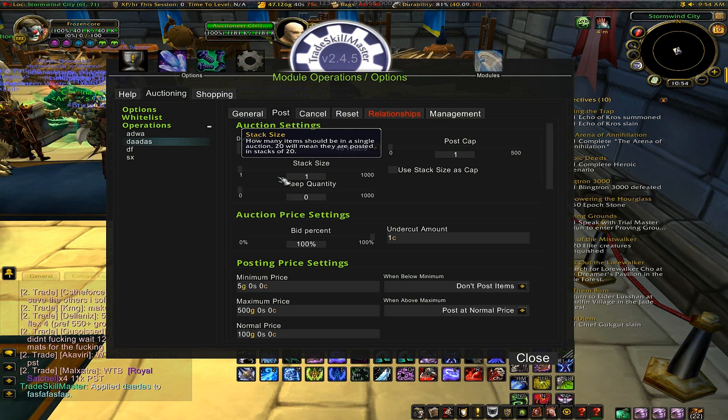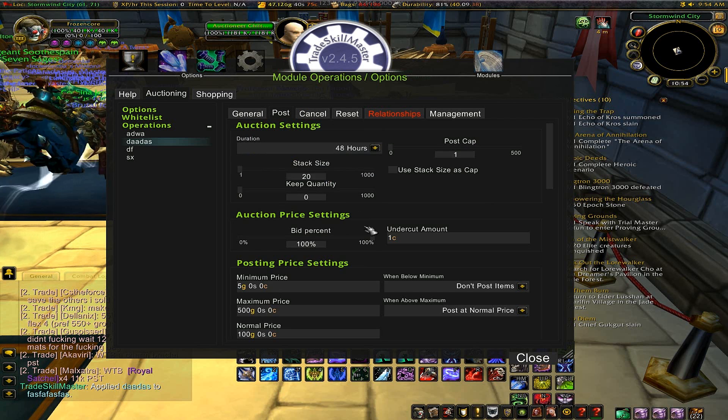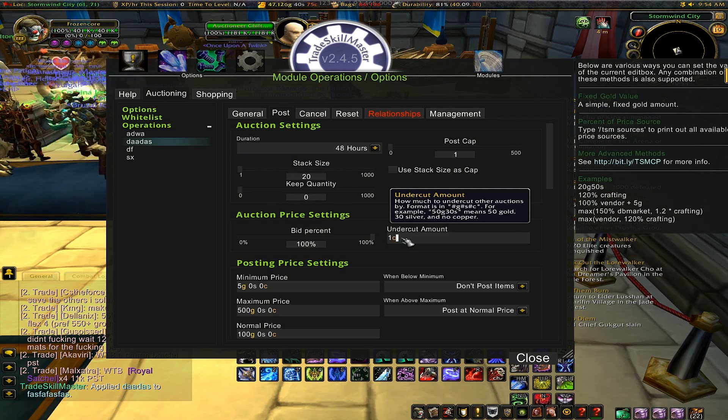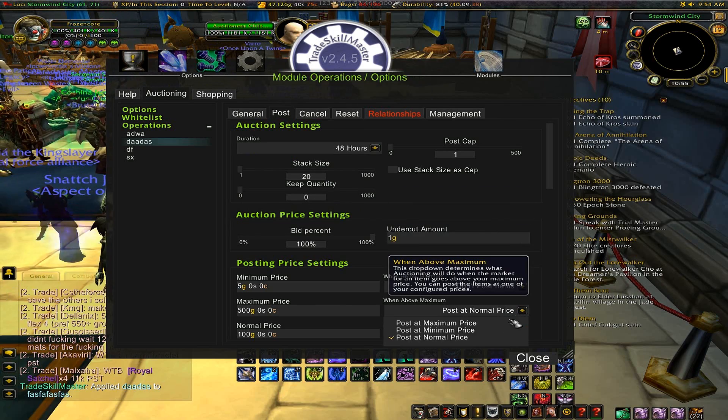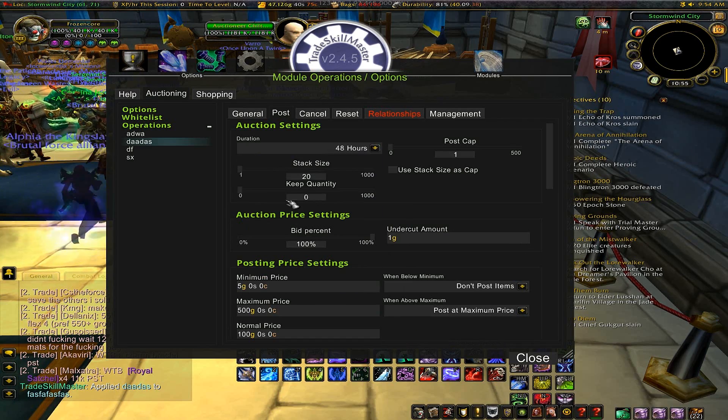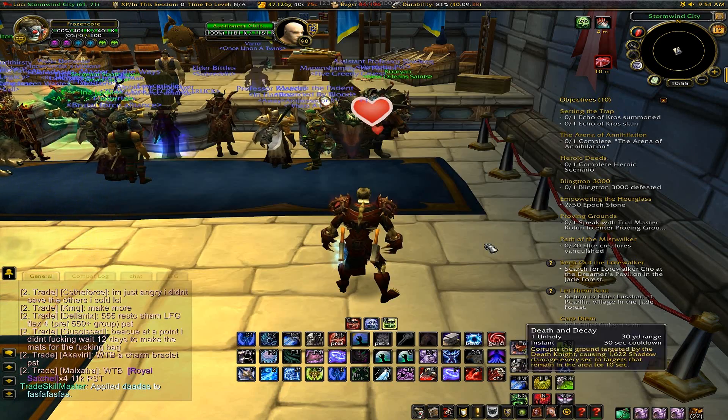So instead of 24 hours I want to do 48, you can set the stack size — you can do 20 if you want. I want to set an undercut amount, usually I do about 1G, hit OK, and then Post Items at Maximum Price, then Close — and that's really all you have to do.